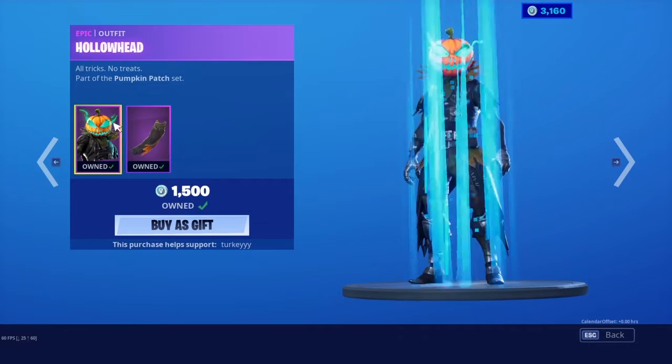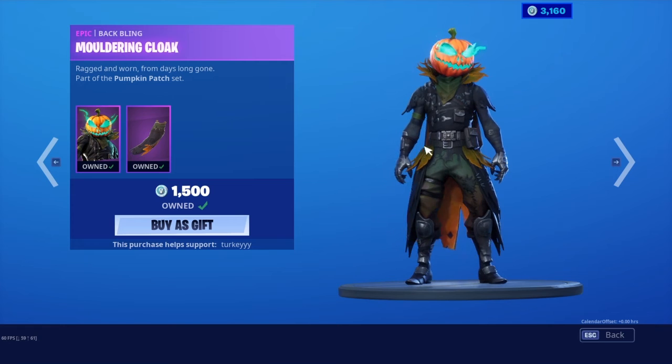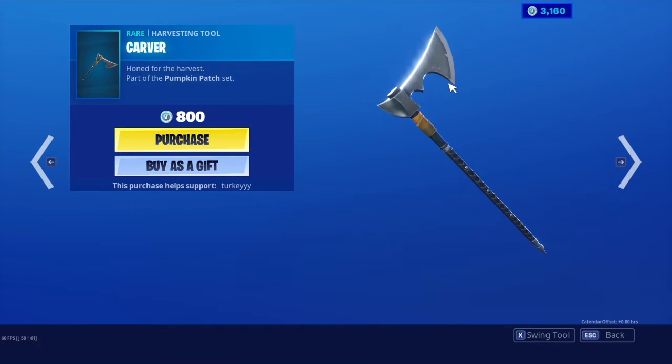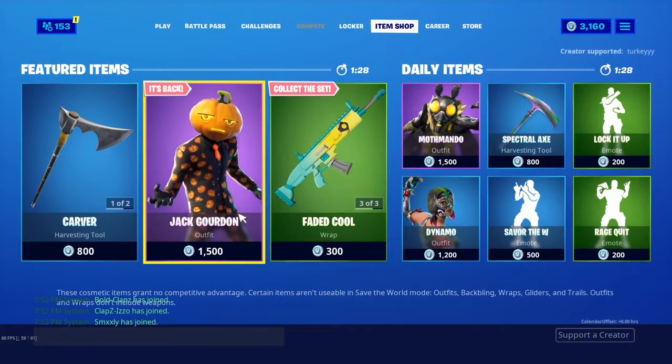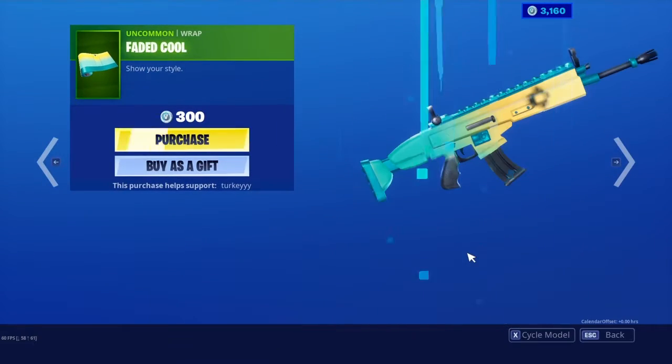Currently in the item shop we have Hollow Head with the Motor and Cloak back — I don't like that they didn't give an additional style, they could at least change things up for the OGs. Then we have the Carver, Jack Gordon back, and the Faded Cool wrap.